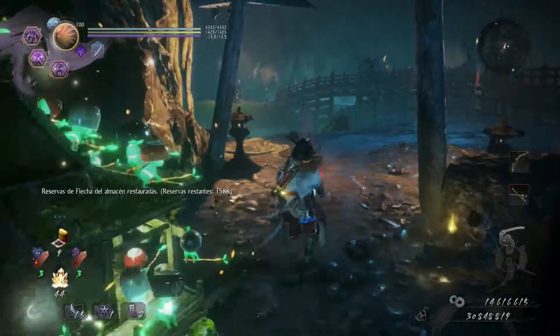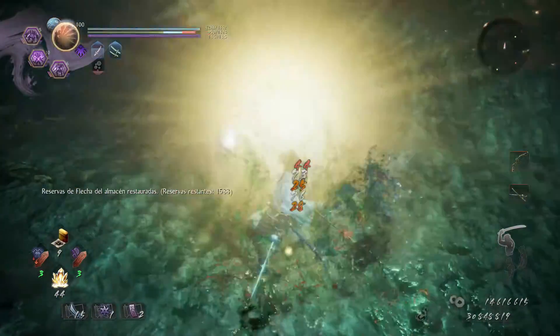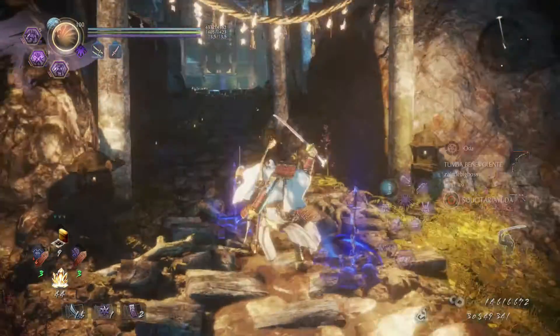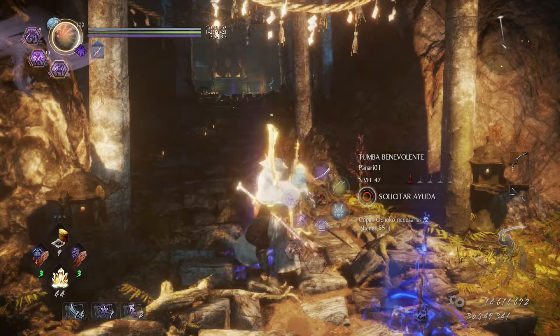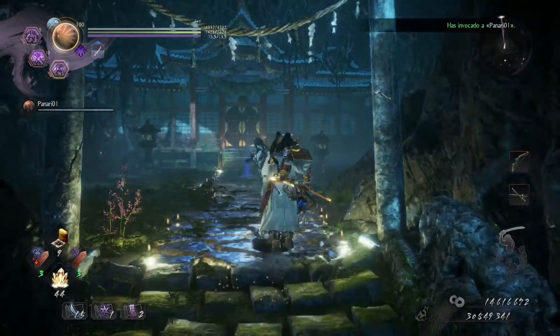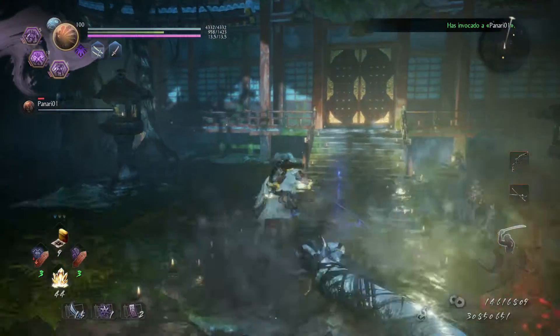We have a santuario unlocked here. And to make things even easier, we summon our sparring partner — any benevolent grave — to give us a hand, at least to distract the boss. And that way it will be even easier.